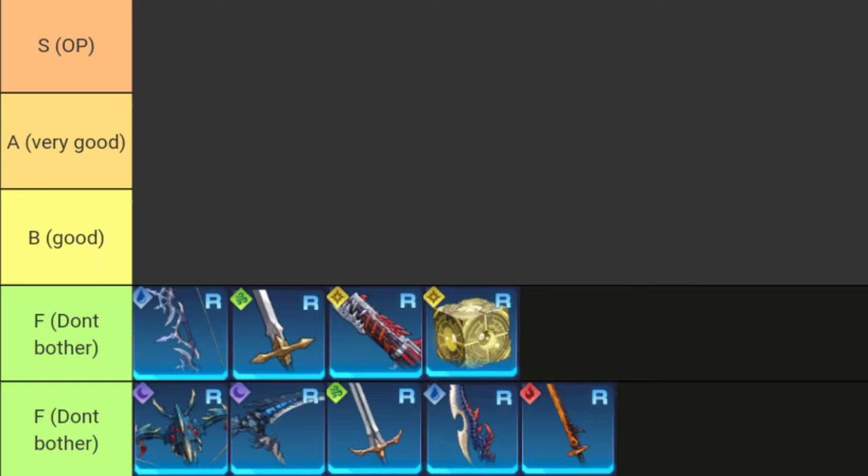Starting with R-tier weapons — weapons are categorized as R, SR, and SSR, and future updates may release newer weapon types like in Seven Deadly Sins mobile. R-type weapons might be handy in early game especially if advanced 5+5, but I don't suggest doing it because advancing a weapon requires gold, and farming gold in this game is horrible. I still don't recommend using R-type weapons.